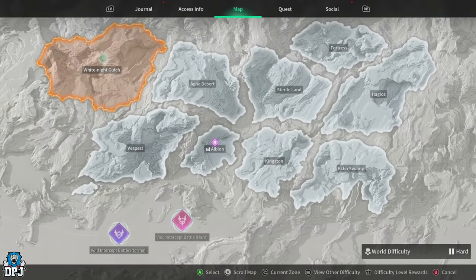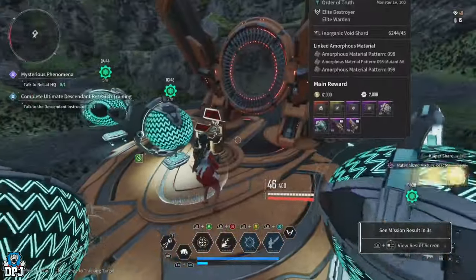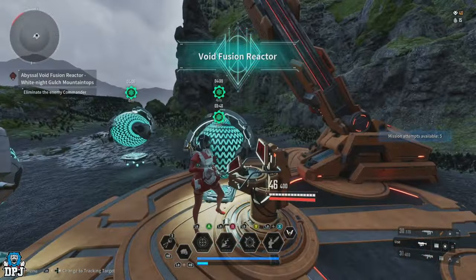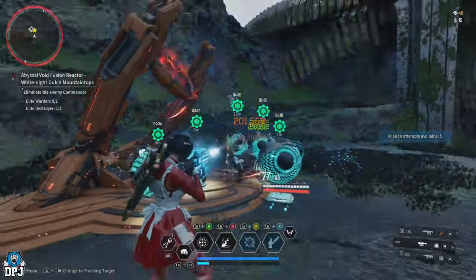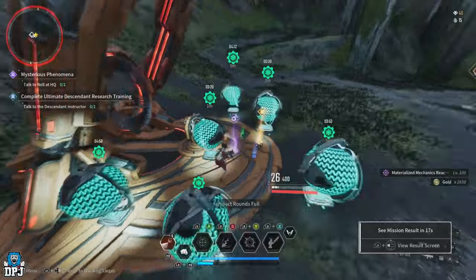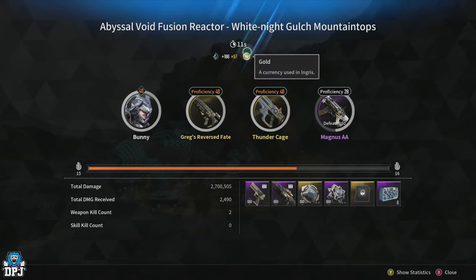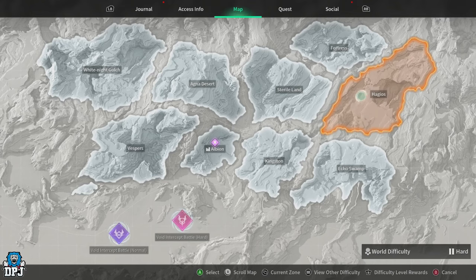The White Knight Gulch Mountaintops area void fusion reactor is another amazingly fast one to run. It consists of only two elites — one that spawns on the point and another up on a ledge. Position yourself properly and you can take them out in around 10 seconds. The material you get here is crystal bio gel. Per run I was clearing 18,000 gold every 10 seconds. This fusion reactor also drops the Toxic Stimulation module and a few other great things.